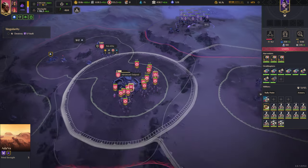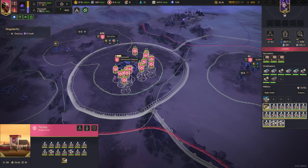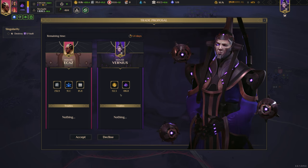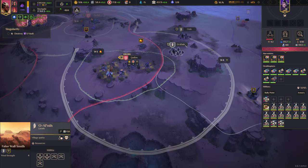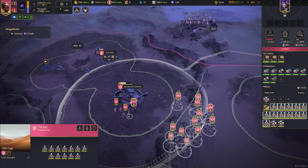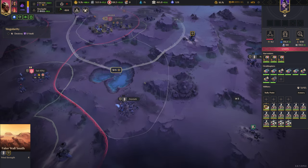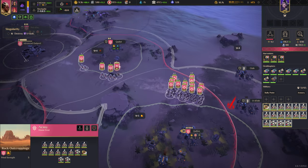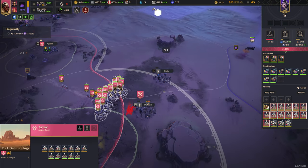These two bases are pretty well defended in the sense that we've got our main base next to them. Take these two bases ideally next. Hope that doesn't trigger them. I'll turn that into a sanctuary. We can capture these bases pretty quickly and then deal with the fallout.